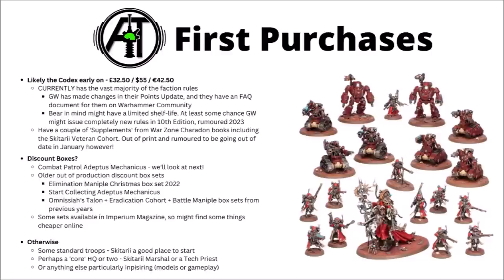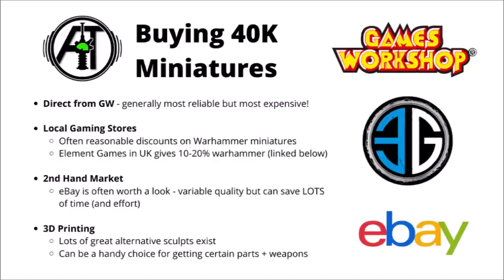They've also got a couple of previous start collecting boxes which you might be able to find on eBay or elsewhere. Another possibility for a few discounts is some of the kits coming out in the Imperium magazine, which has different runs around the world, so you might find a few going a bit cheaper than normal. When buying Warhammer 40k miniatures, I'd be aware of the options. Direct from Games Workshop is usually the most reliable but also the most expensive. Typically I'd generally advise trying to look for local gaming stores that you can order through — Games Workshop has agreements with a bunch of them and they're allowed to sell models cheaper. One example here in the UK is Element Games, which usually gives 10–20% off Warhammer and has been quite reliable. Plenty of other great alternatives out there as well, so give a search to your local area.